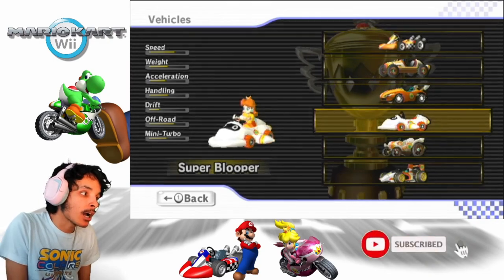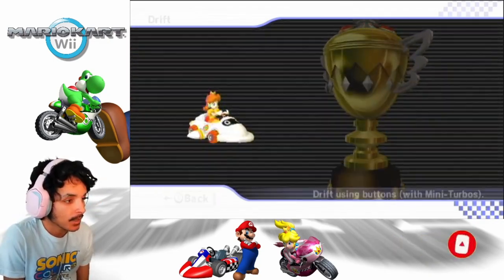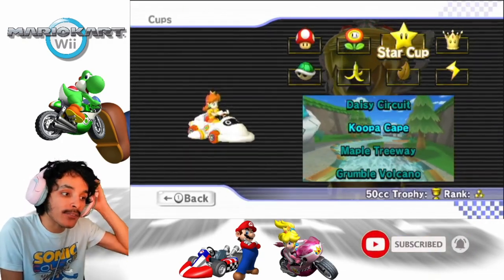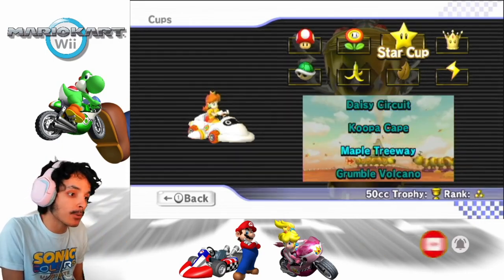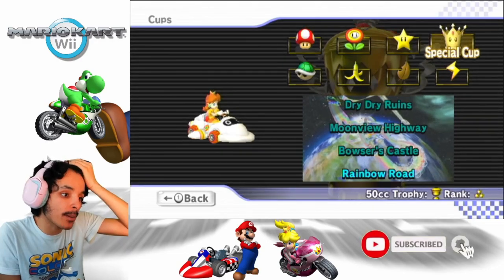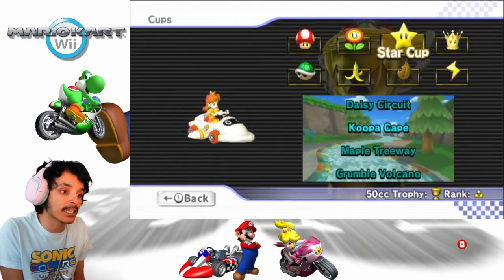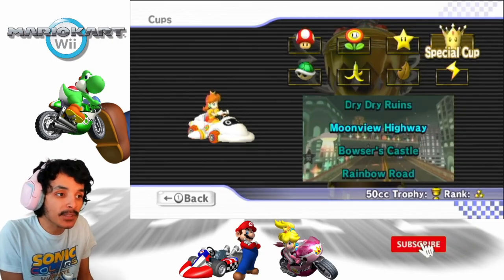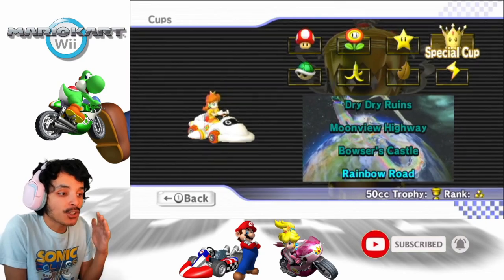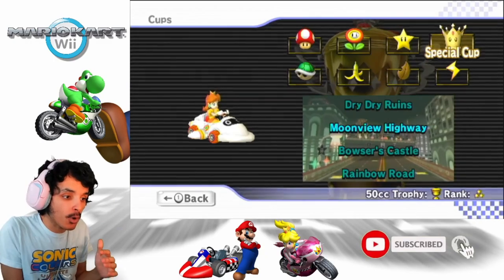The Super Blooper has good speed, okay acceleration, good handling. We'll be going manual, of course. We did the Star Cup that features Daisy Circuit, Koopa Cape, Maple Treeway, and Grumble Volcano. Now it's time for the Special Cup, which features Dry Dry Ruins, Moonview Highway, Bowser's Castle, and Rainbow Road.